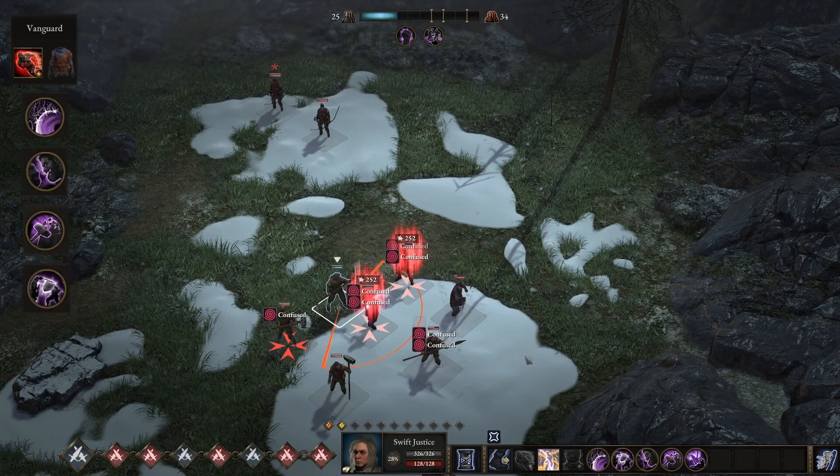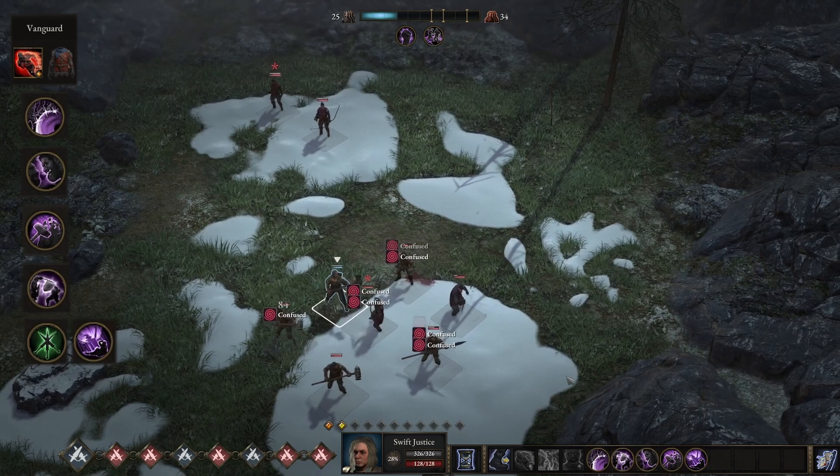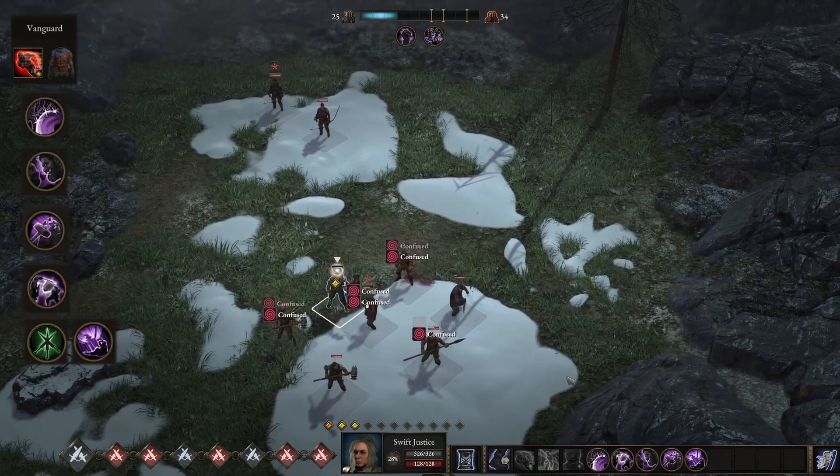On top of that, we're grabbing Defensive Riposte because it's the best in slot, in my opinion. And then we will be grabbing Class Specialization, and with Class Specialization, we'll be grabbing Overwhelming Presence.